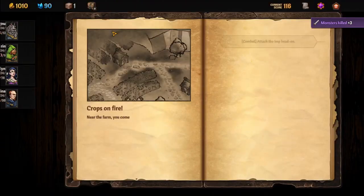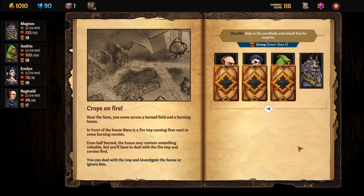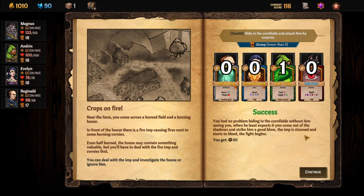Alright, so if we're doing the hatch we've got to go up here. Crops on fire — near the firearm you come across a burn field and a burning house. In front of the house there's a firearm causing fires next to some burning corn. You'll have to deal with the firearm and cornies first. Hide in the cornfields and attack by surprise — or try to cast some rain to scare the imp, which requires lower than 1. Let's try that. It draws a card from everybody's deck, adds them up — yep, that is definitely lower than six. So now we get the fight, a little bonus to the fight, and 40 XP. That's 40 XP divided amongst the four, so it's 10 each. You need 160 XP to level up, and you get nice things for leveling up in this game.